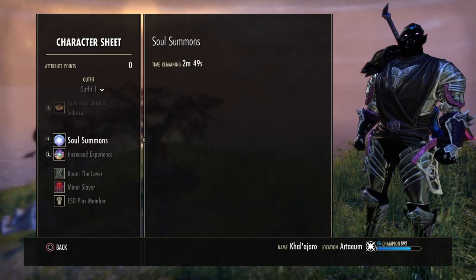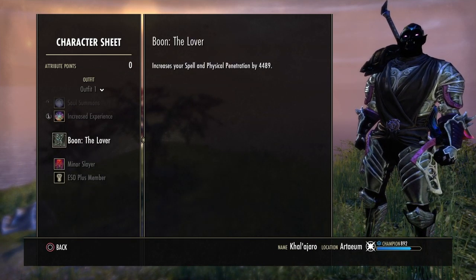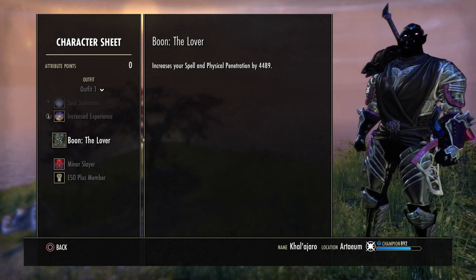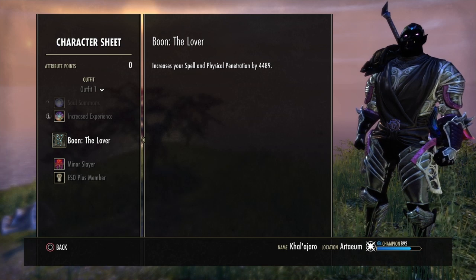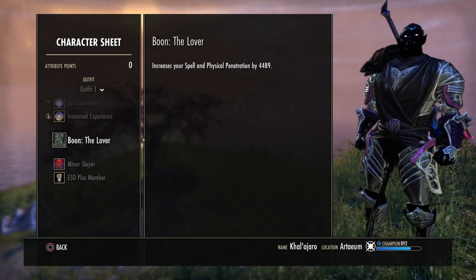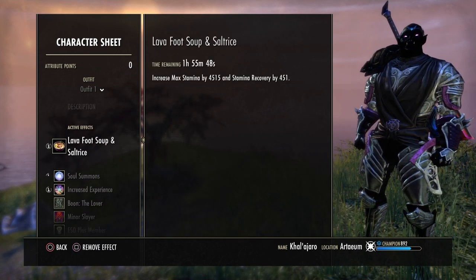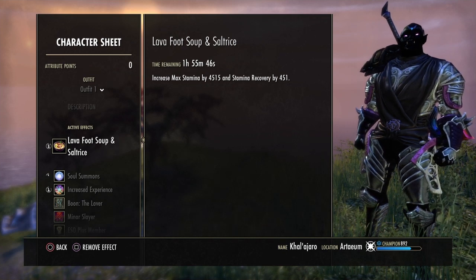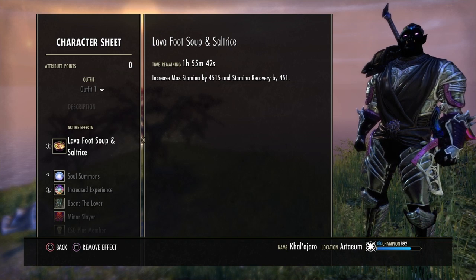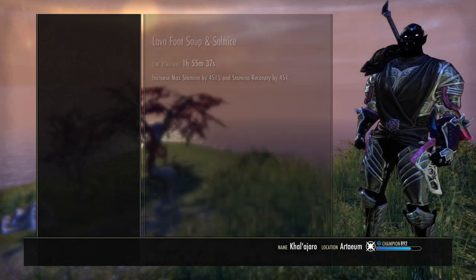Next up we'll go over the Mundus Stone. We are running the Lover Stone for the penetration. This is a solo build so we really do want that penetration for content like Maelstrom or Vateshran. When enemies have up to 18,000 resistance, we want to cut through that and do as much true damage as possible. For food, we are running Lava Foot Soup and Saltrice for maximum stamina and stamina recovery. You could run Artaeum if you're lacking health or just want a bit of extra survivability.